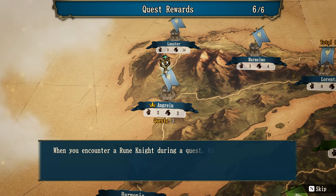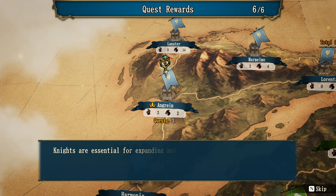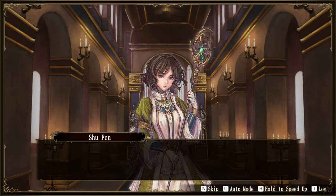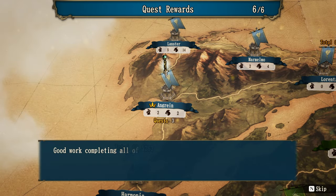A new knight has been recruited. When you encounter a rune knight during a quest, they will be recruited as a new knight. Knights are essential for expanding and defending your territory, so take advantage of quests with a rune knight icon and be proactive in dispatching troops for these quests. We got Shu Fen, who says she will gladly risk her life to save everyone else's.